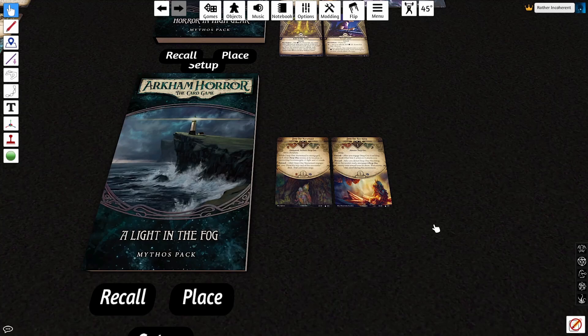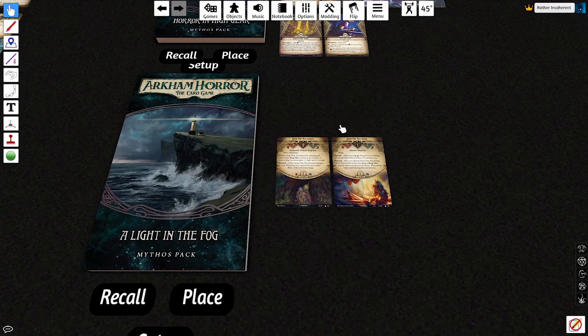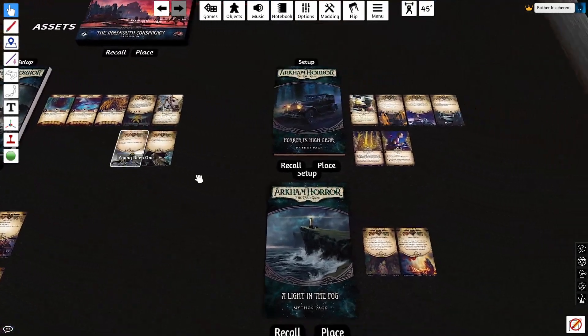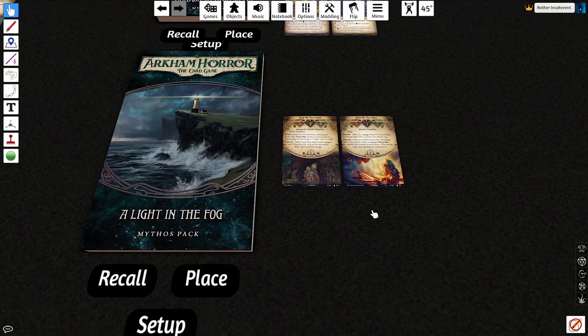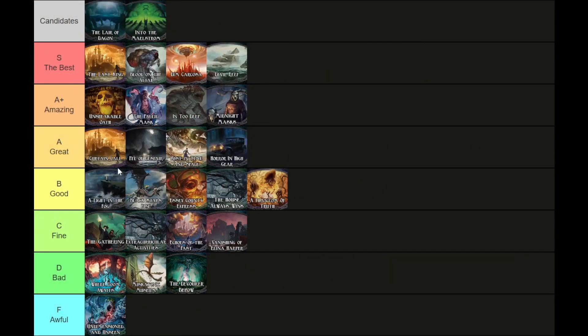It doesn't happen — it's not the scenario that anyone wishes it was. Coming over to the tier list, I think A Light in the Fog deserves to be somewhere near the top of B tier. I think Blackstar's Rise is a similar scenario where mechanically it's maybe not quite as good, but thematically it's much better — because A Light in the Fog really just feels like more Innsmouth, whereas Blackstar's Rise really does feel like more of its own thing with the double agenda decks. I think it's a little bit worse than Blackstar's Rise, just barely — it's very close. And it is substantially better than the bottom B tier scenarios. I could be grossly underestimating Phantom of Truth, but I do not think the Conviction version is actually good at all — and I feel the need to mention this every time I come to this tier list.